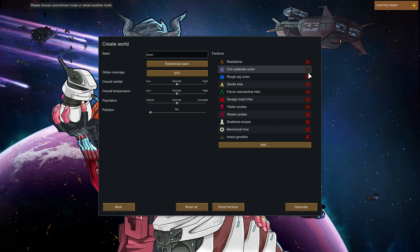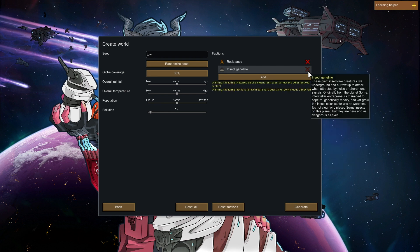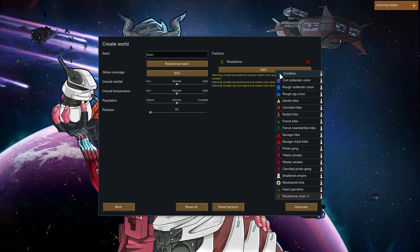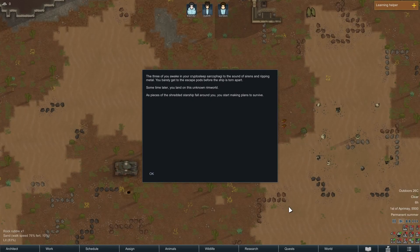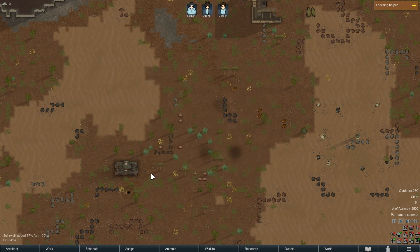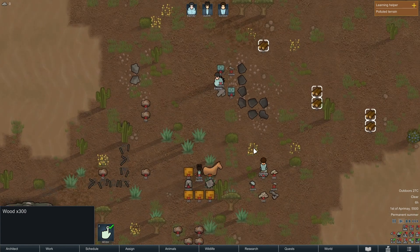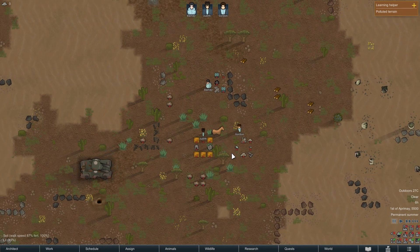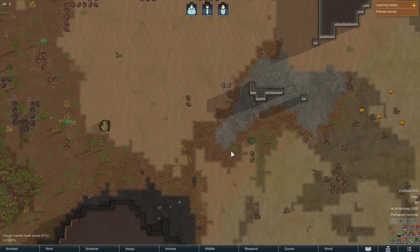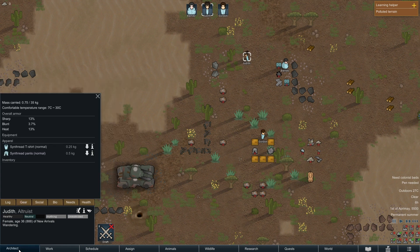I decided to jump into the game with some Half-Life 2-inspired pawns and see how far I could get. One thing I did during the World Generation was turn down the rain, because the Combine are taking water away from the Earth, so I thought that was important. My colonists — Gordon, Judith, and Barney — all crash-landed in an arid shrubland, and we began setting up a small base of operations. For some reason, there's also a horse with us. I don't think that's part of the mod — that's just something that happens in RimWorld. But I'm sure they'll do a good job taking care of the horse.